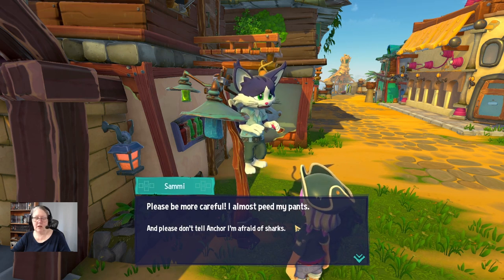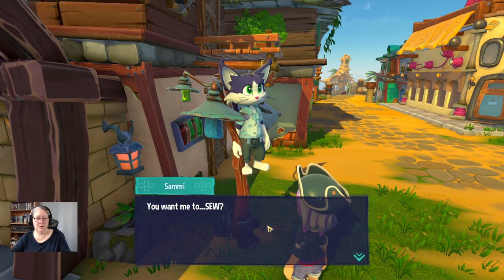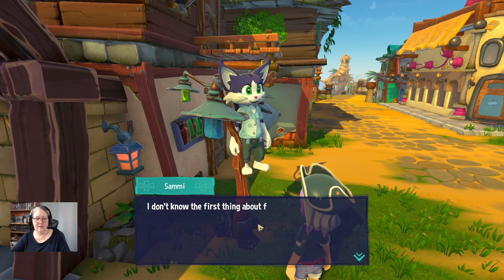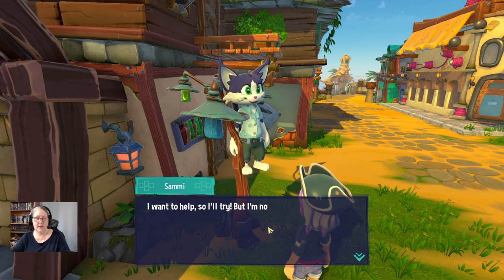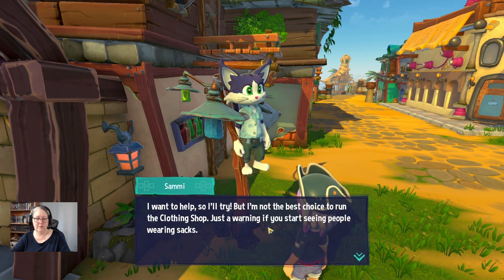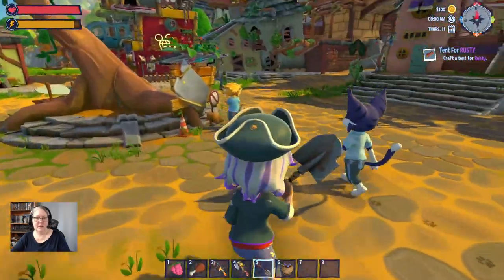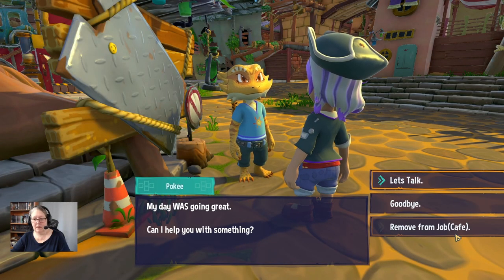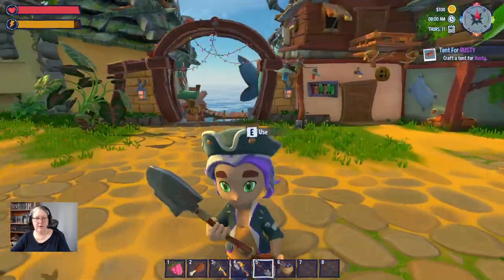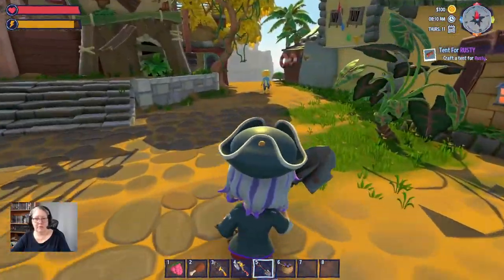Please be more careful, I almost peed my pants — and please don't tell Anchor I'm afraid of sharks. I have a job for you. You want me to sew? I'm trying to think of a nice way to say you're nuts — I don't know the first thing about fashion and I'm pretty sure I'd catch my finger in a sewing machine. I want to help so I'll try, but I'm not the best choice to run the clothing shop. Pokey — my day was going great, can I help you with something? Removed from the cafe job.